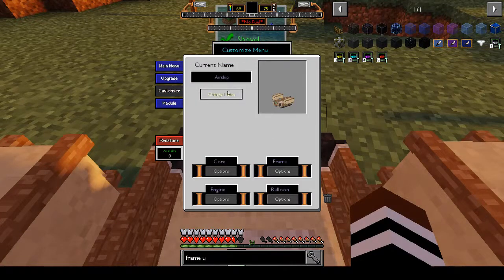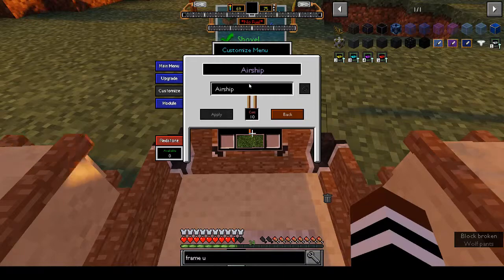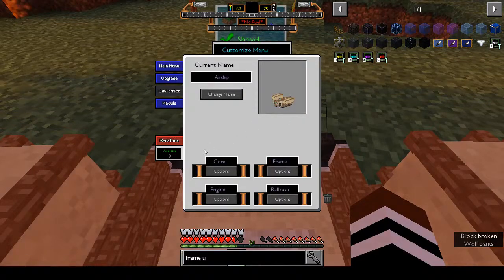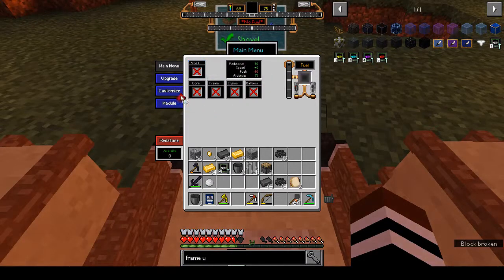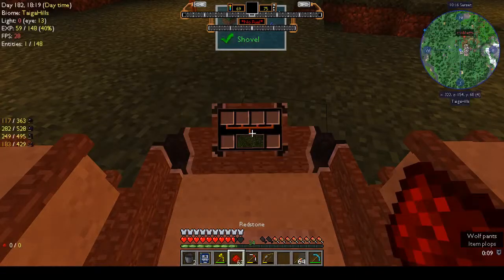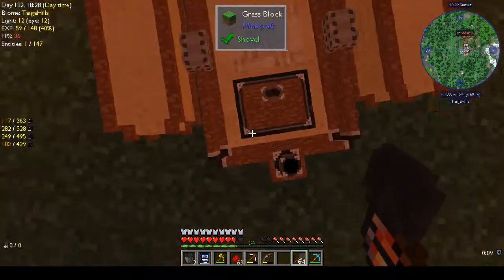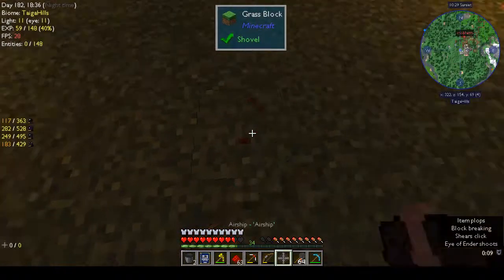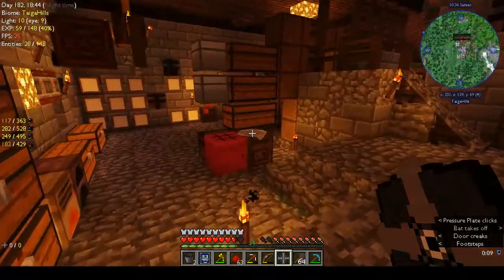R - oh there you go! Redstone available. The fuel's got to be the pellets. Upgrade - oh this is where you put your upgrades! Customize, airship name - it costs 10 redstone. Main menu - where do we put the redstone? Fuel, upgrade. It's getting dark - let's get out. Empty hand, Shane.